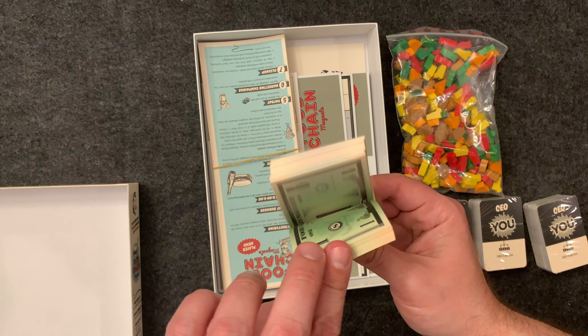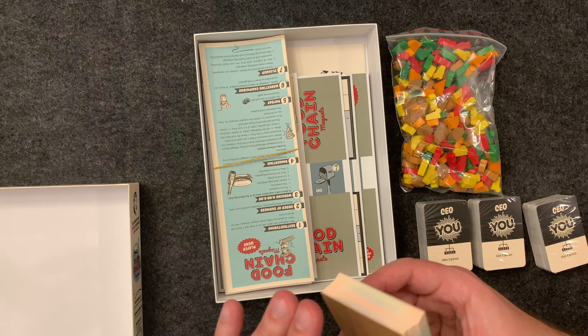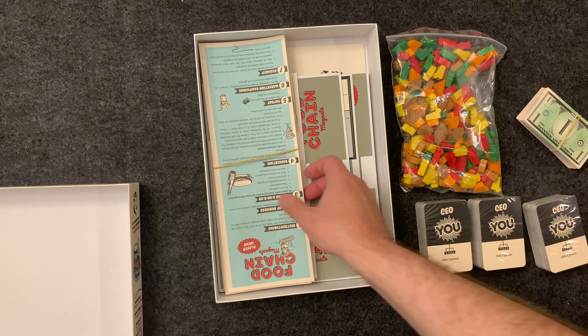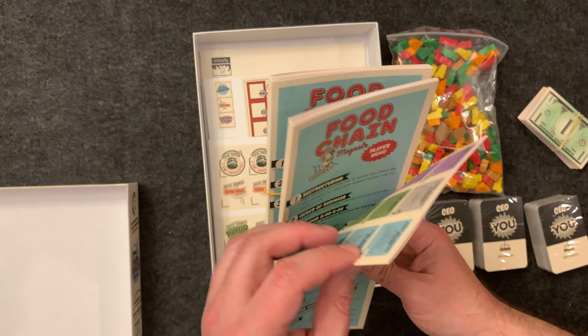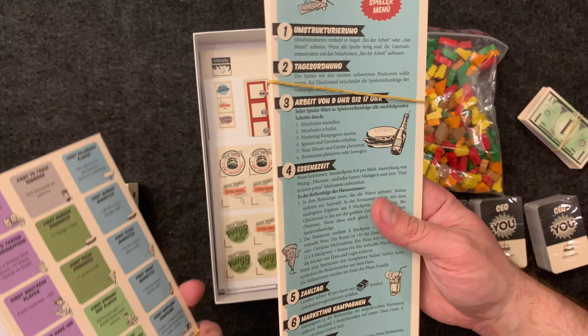There's a bunch of money, which a lot of people replace with poker chips or money tokens or whatever you want. It looks okay. There's also a player menu, which has the structure of the game for each player and a reference guide for all the milestones and cards. It also comes in German.